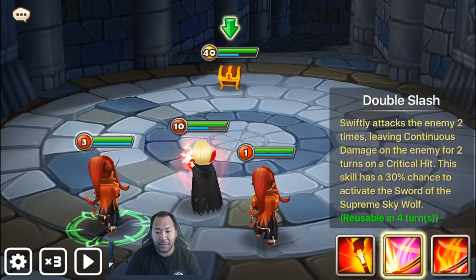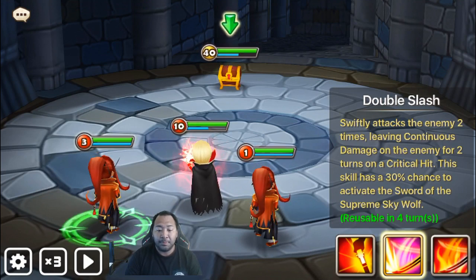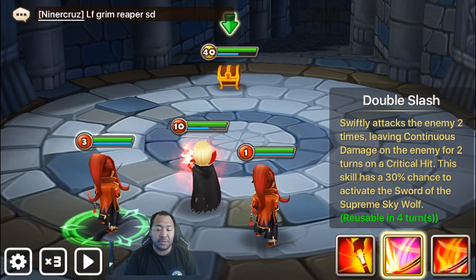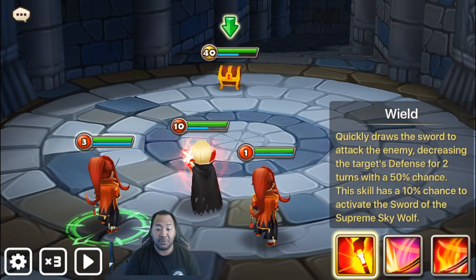The second skill is continuous damage, which lets you know that he's good for PVE — specifically like TOA. This skill has a 30% chance to activate the SOS. And then Wield, of course, quickly draws a sword to attack the enemy, decreasing the defense for two turns.